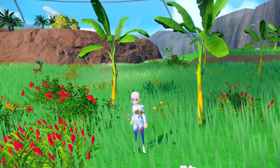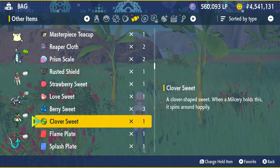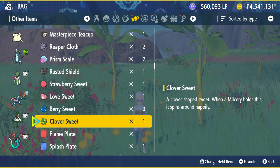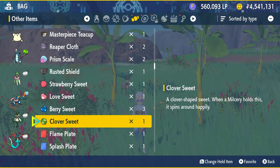Go into your bags and navigate to it. You can find it in the rare candy section. You'll see this is a clover sweet, but there are also other types of sweets that you can find. This one specifically was a clover sweet.